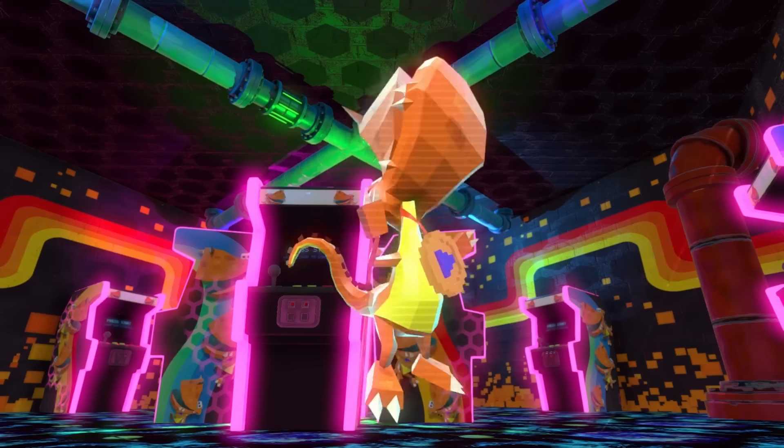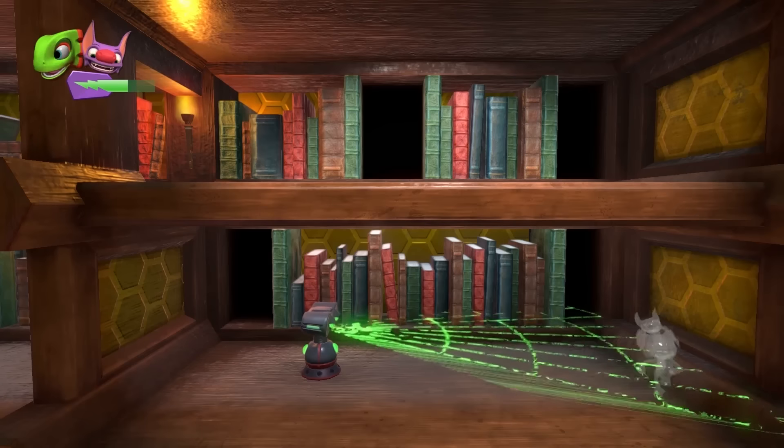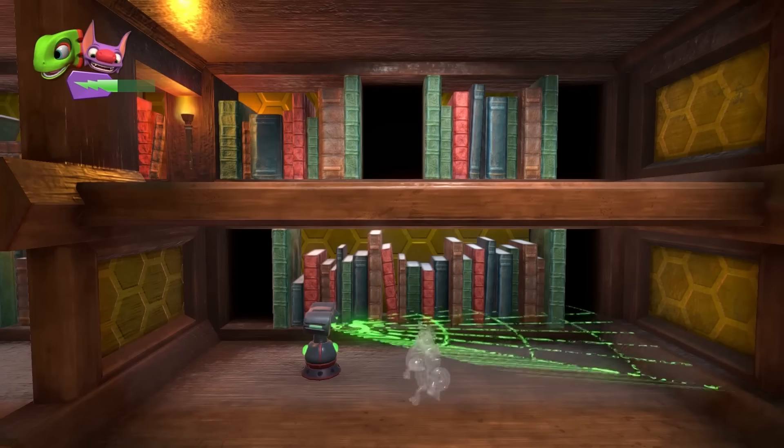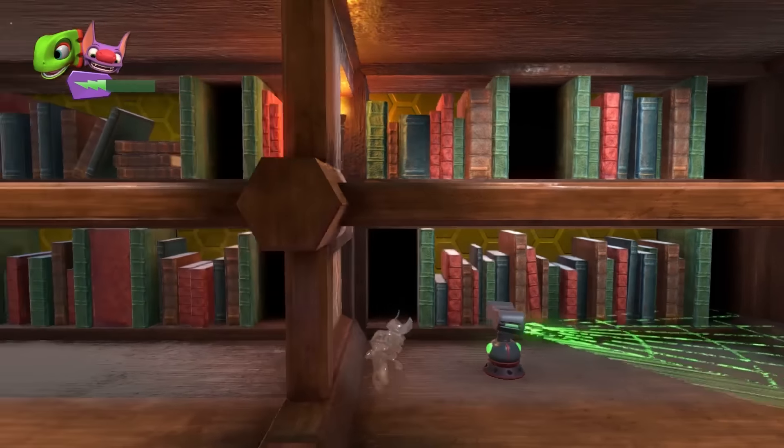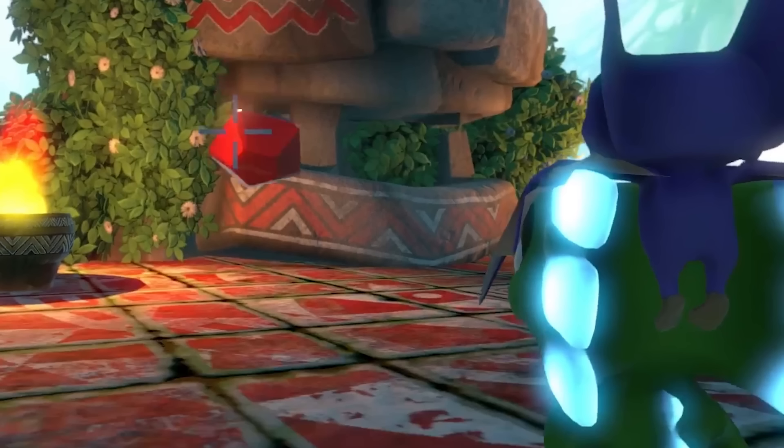Each world has at least one secret arcade game, and completing it grants you another Pagey — this game's Jiggy. The duo stealths past what appears to be a turret, Yooka making use of his chameleon powers, which again drain their energy. Yooka shoots out a few snowballs to dislodge a red ruby from the statue. Again we can see the glowing tips of his head, which this time are of course blue for the ice power.